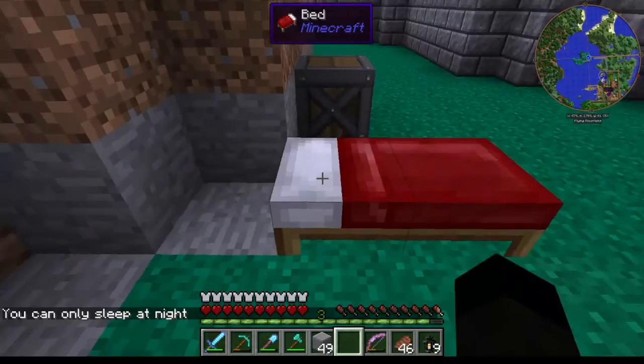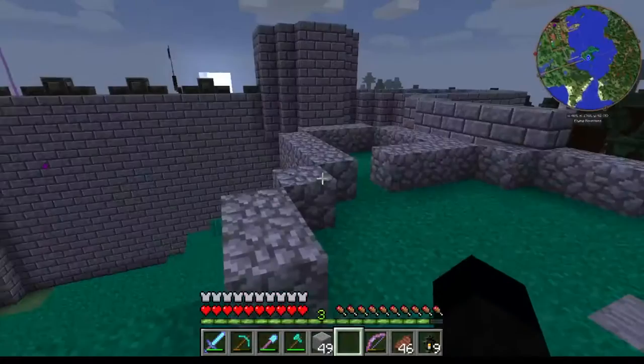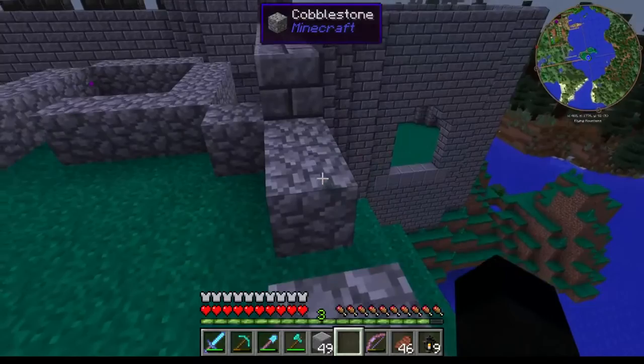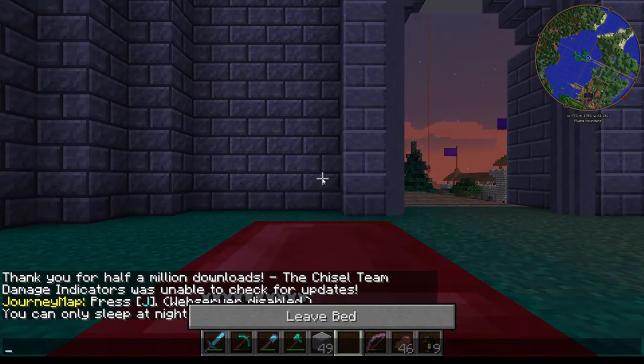I kind of think the best way to tackle this castle is by room and function within the room. We've got no walkways around the top but the walls come all the way around here; they'll kind of merge into the central tower keep, whatever you want to call it.